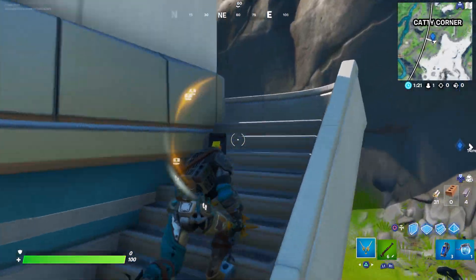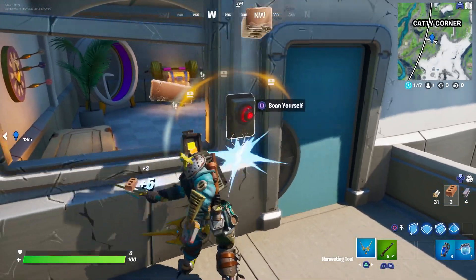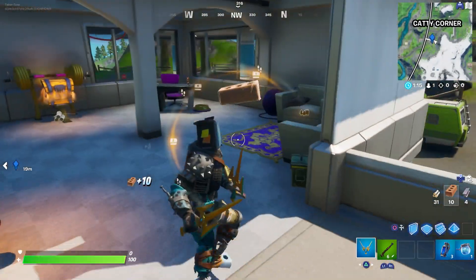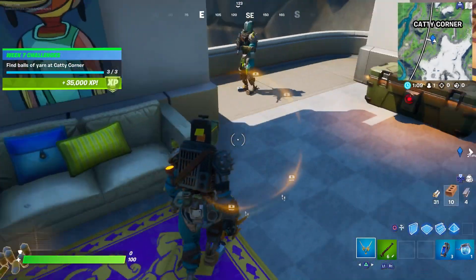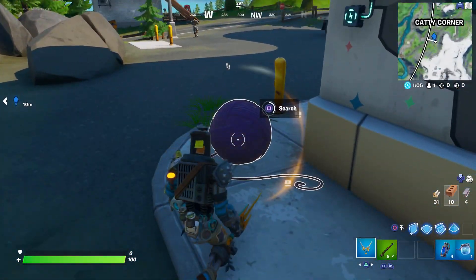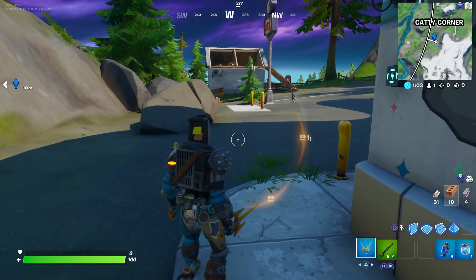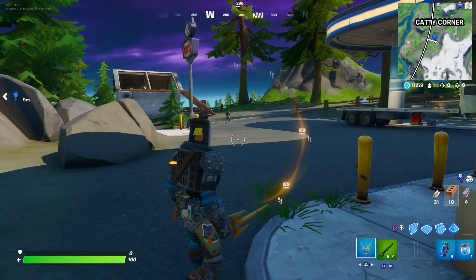The fourth one is literally right up these stairs and in this locked door — break it, or scan yourself or a henchman. The fourth ball of yarn is right here. I'm going to search this and see if I can still see the other one. As far as I know there are only four of them, and again you only have to collect three.